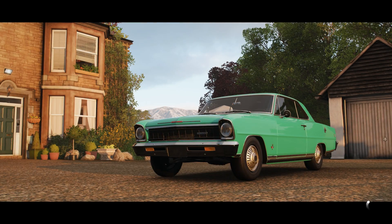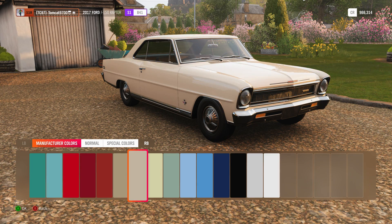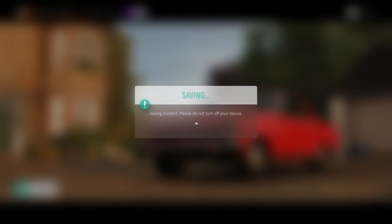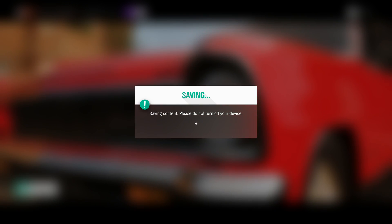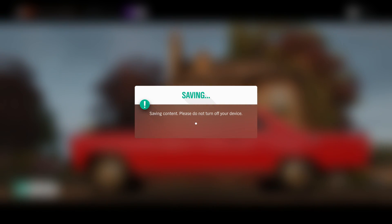This is going to be the 1966 Chevy Nova SS, and I never quite expected to build one of these as a drift car, but I was thinking this is perfect for the Oddball Drift Cars series. So I figured, why not build one and why not give it a go? We're going to build this particular car, but I don't know if they even offer a drift suspension for it.